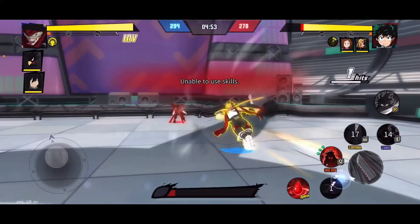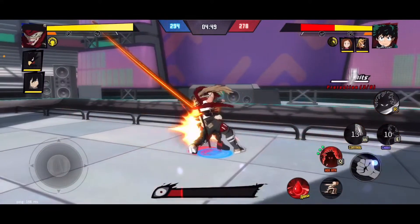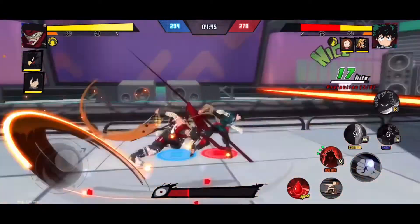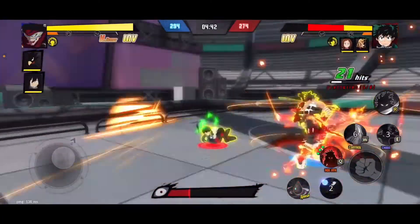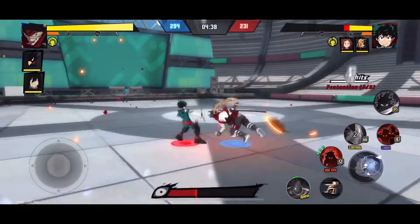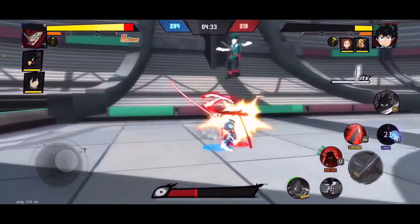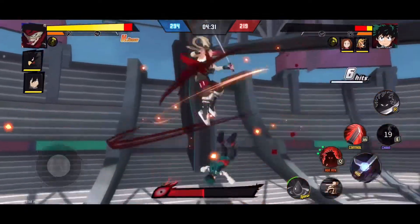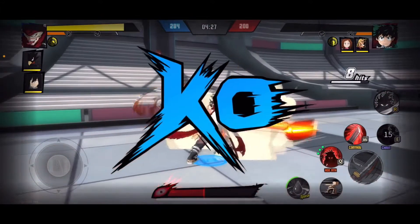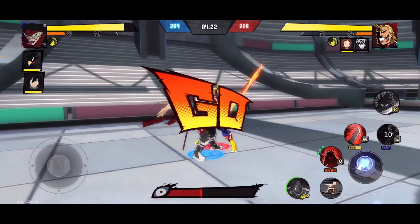We're going to jump into this first matchup with Stain up first. Stain is an awesome unit for PVP — I know he gets a lot of credit for being a really good PVE unit, but even in PVP if you're able to get his rotation down and close the distance on your opponents, he really tears through anybody. Here we have a matchup against Deku. Deku is pretty easy to take out, but his speed and One For All ability can make it hard to pin him down.